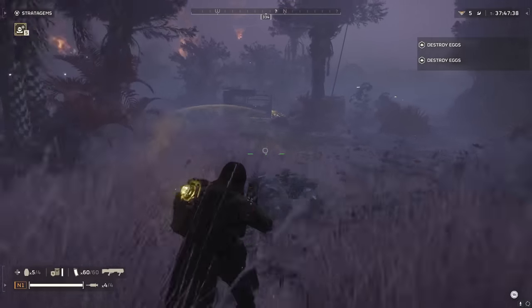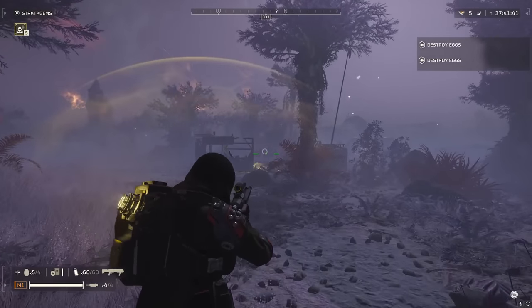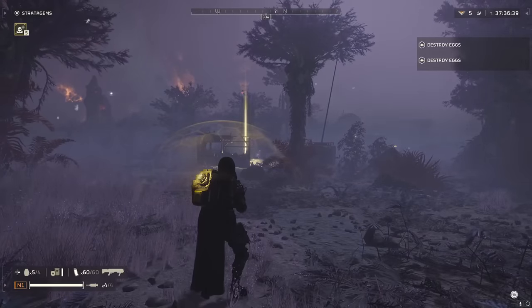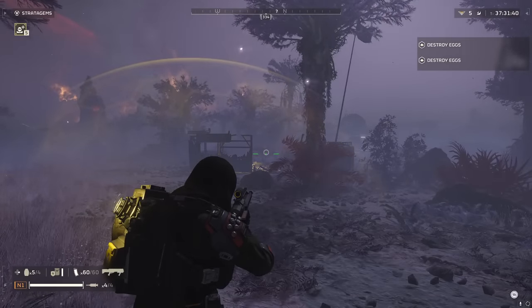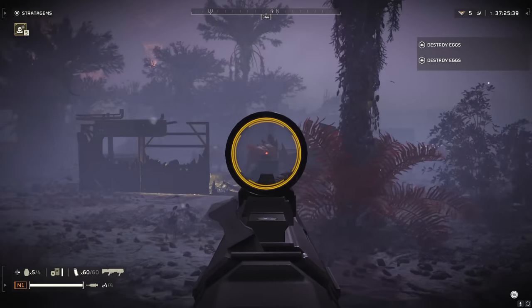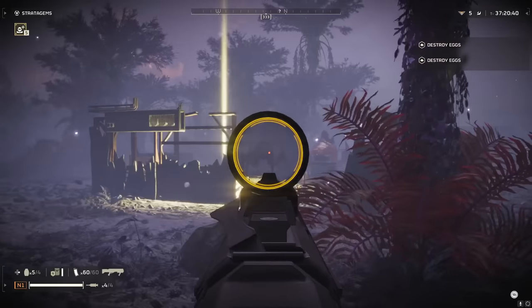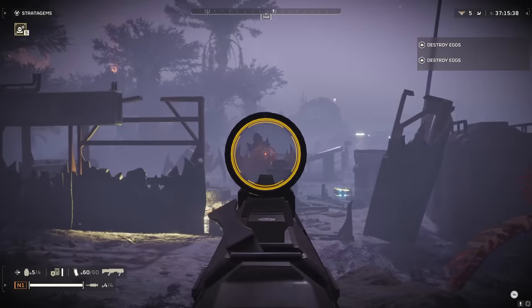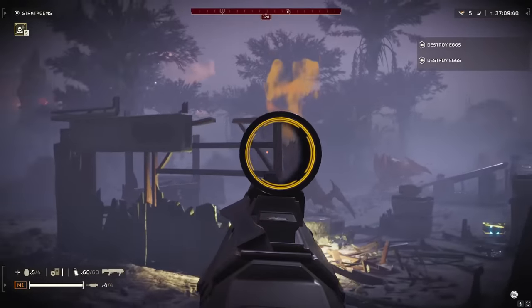The breaker shotgun was nerfed in the last major patch, and that's left room for other guns to shine. While I still think the breaker is a fabulous gun, it is not necessarily the blanket best gun for every general purpose situation anymore. I've found a lot of love with the pump shotguns. This one specifically is the one that shoots slugs. As you can see, we have a hive defender and a brood commander here. This shotgun will make easy work of these guys — it'll shoot right through the armor of the hive defender, and he's quickly dead.